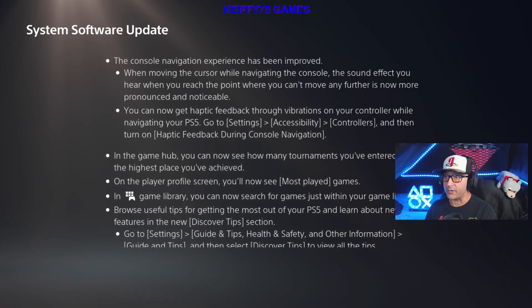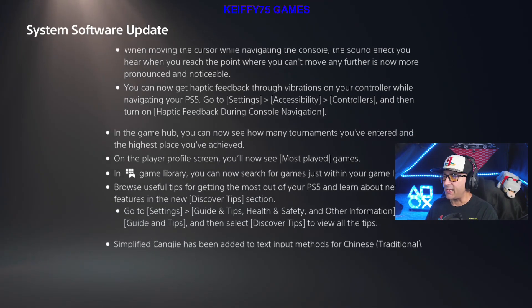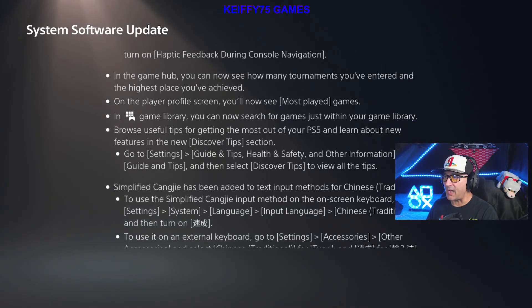The console navigation experience has been improved. When moving the cursor while navigating the console, the sound effect you hear when you reach the point where you can't move any further is now more pronounced and noticeable. You can now get haptic feedback through vibrations on your controller while navigating your PS5 — that's cool. Go to Settings > Accessibility > Controllers and then turn on Haptic Feedback During Console Navigation.